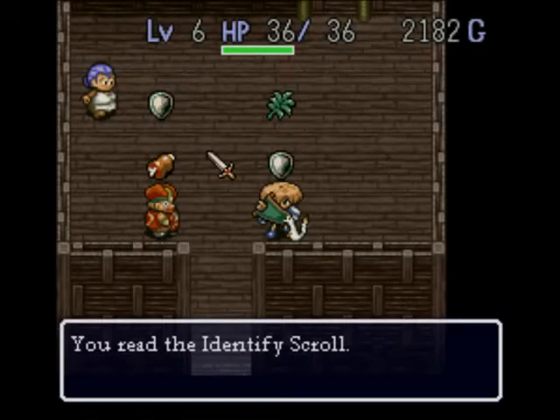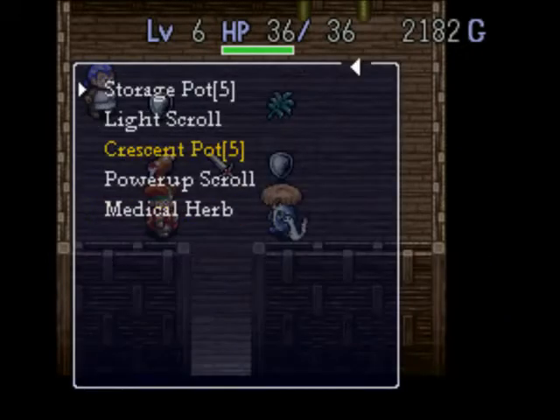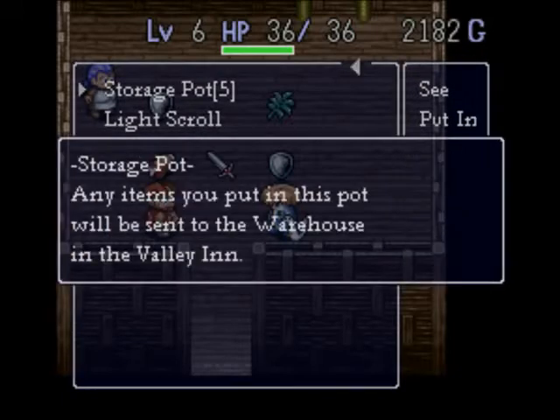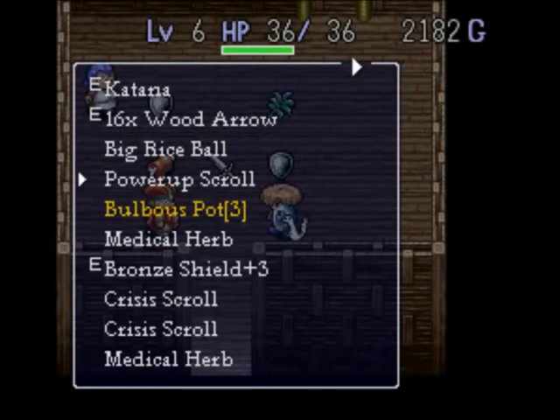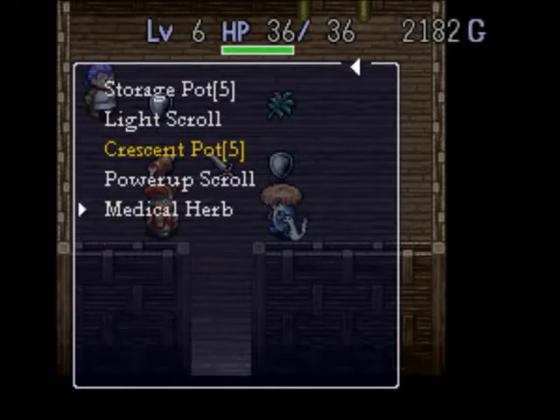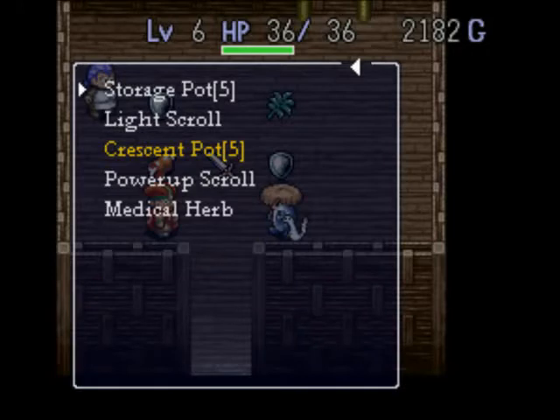Let's find out where the egg shake pot is. Storage pot. Any items I put in this pot will be sent to the warehouse in the Valley Inn. Man, that turbo button's messing me up now.